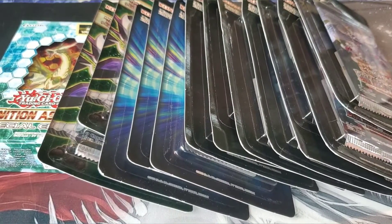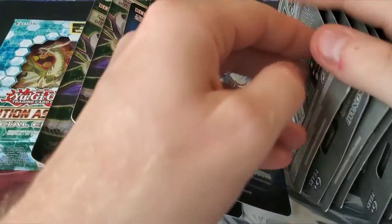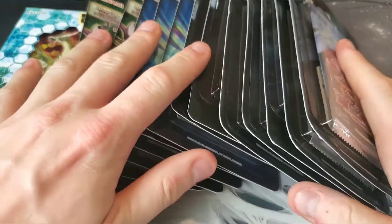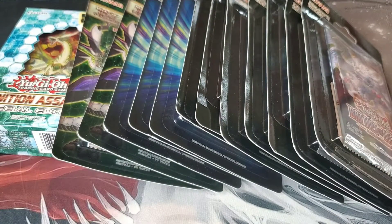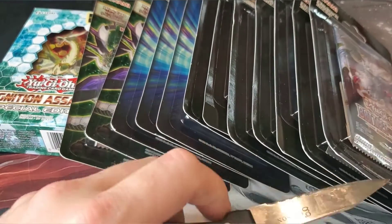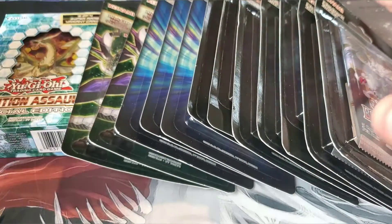What's up guys, we're back with a new video. Today I found Battles of Legend early, so I went ahead and got seven of those blisters — three Toon Chaos, two Chaos Impact, and a special edition. This is going to be a pretty cool little video. I'm definitely excited to get into this. I'll be right back — I'm probably going to open these packs really fast. Had to get a knife to open some of these.